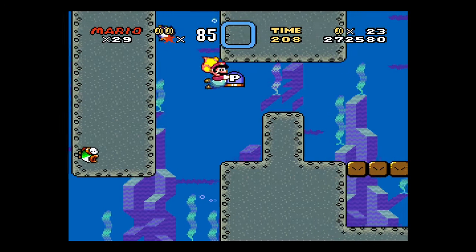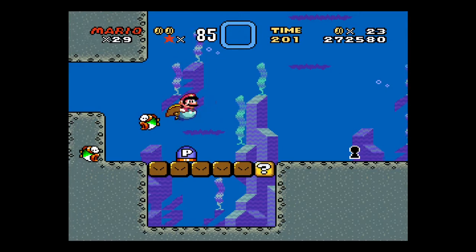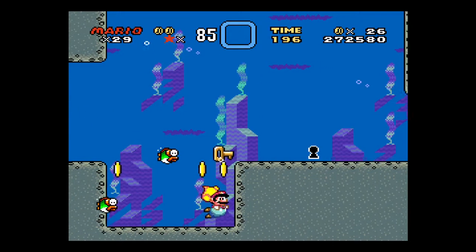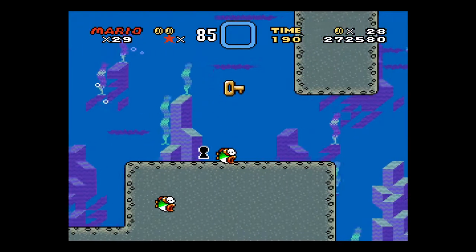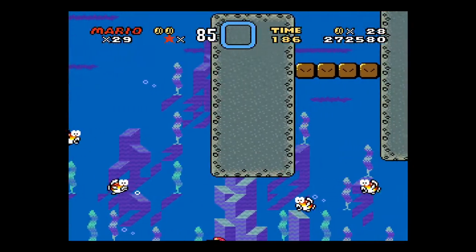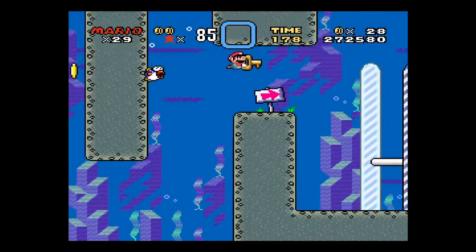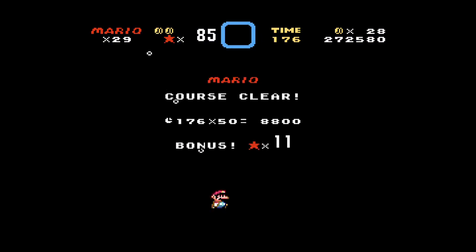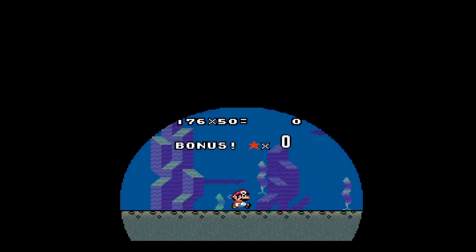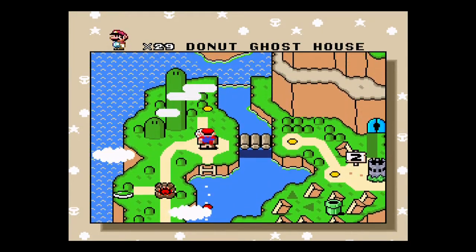We're gonna get around this guy and drop down into this hole, because that question mark gives you a key. Now this is the second exit, but I wanna hold onto the key here, cause it allows me to swim to the end of the level pretty quickly. It doesn't let me get the life cause it floats away, but that's alright. Cleared the level anyway. So that's the first exit that will get you up to the first ghost house here.